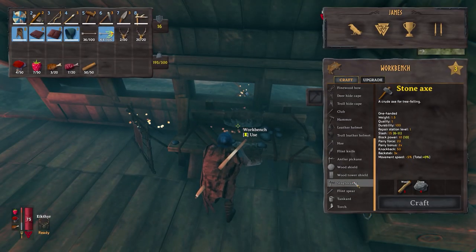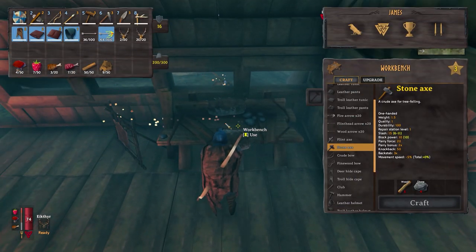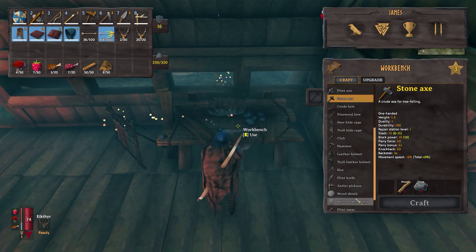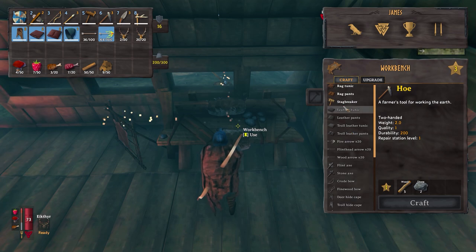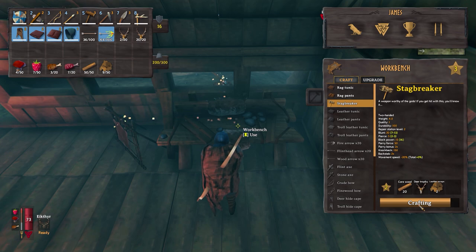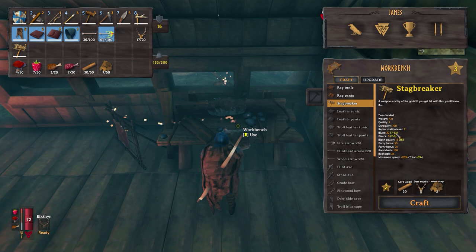Moving on to the stag breaker — we did need that core wood. It requires a couple of leather scraps and some deer trophies. I'm going to need to get plenty more core wood because we need to do some upgrades around our base so we can increase that rested bonus. I need to build some furniture and that's going to help improve that. The stag breaker requires 20 core wood, five deer trophy and two leather scraps, and it does a knockback of 150. It does require a little bit of stamina to use.